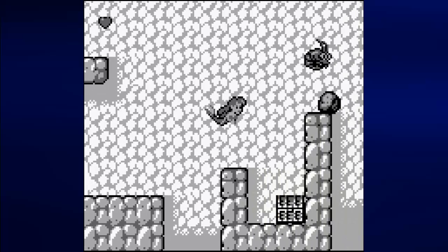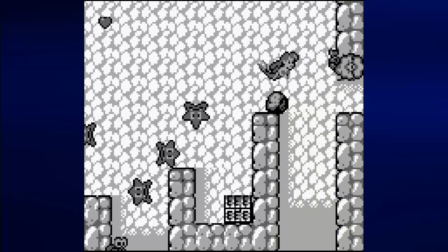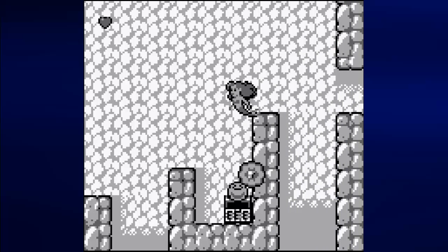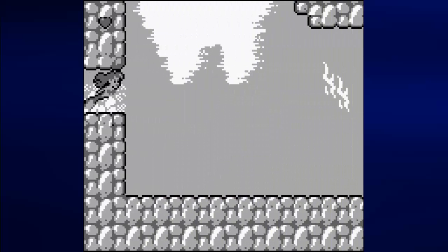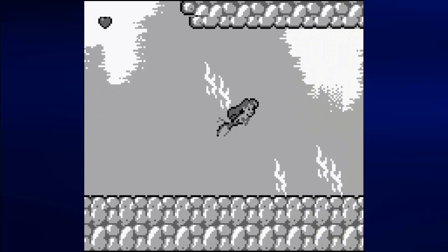There's some more starfish that will act as enemies here. Do you want to move this over to the left, just to show off that extra range bubble. And from here, we got the fourth boss.